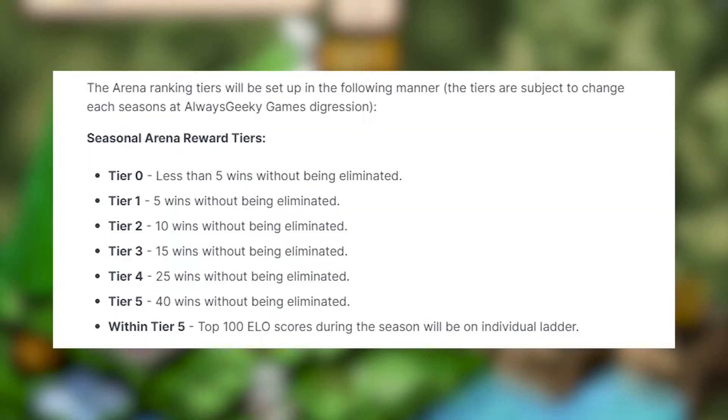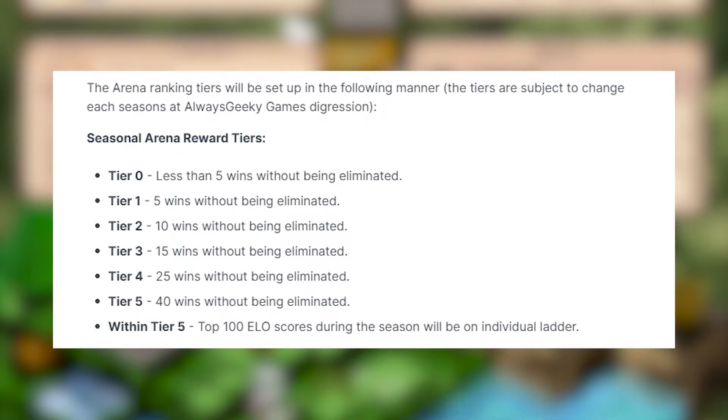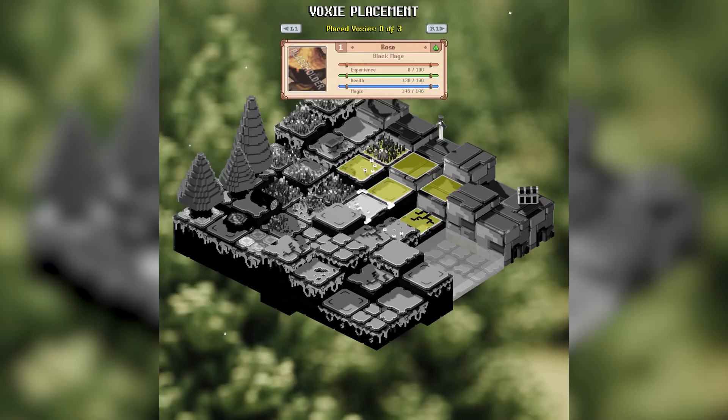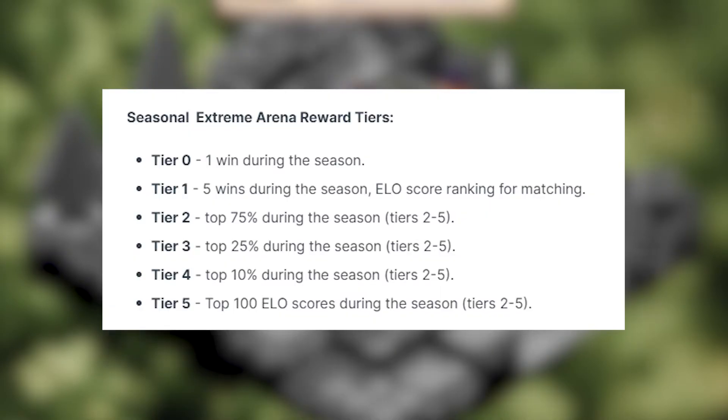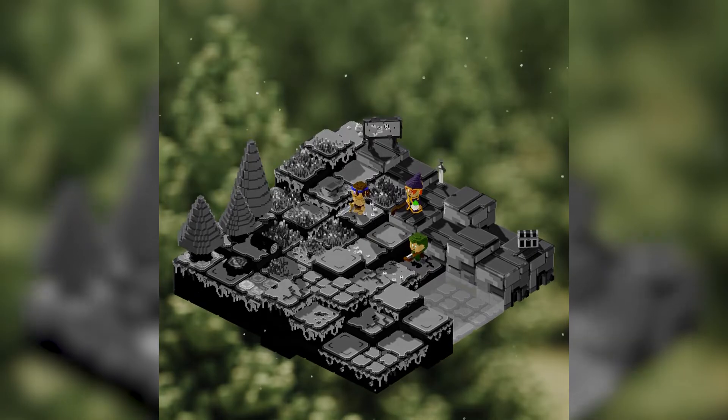The rewards you get also increase the higher your tier is. To enter the Arena, players will have to pay a certain fee first. The Extreme Arena has similar mechanics to the normal Arena, except here players can use any item or Voxys they own, regardless of rarity level. Upon entering the Extreme Arena, players are grouped into tiers depending on their performance in the normal arenas, and each game they play here will impact their ranking after the season. Again, the higher your rank, the more rewards.